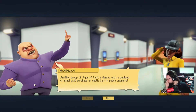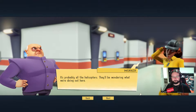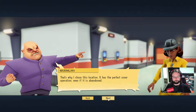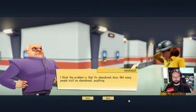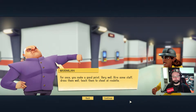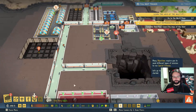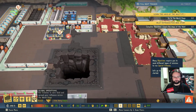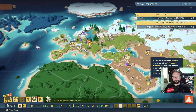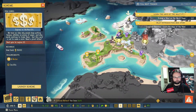Another group of agents. Can't a genius with a dubious criminal power purchase an exotic lair in peace anymore? It's probably all the helicopters. That's why I chose this location — it has the perfect cover operation, even if it is abandoned. I think the problem is that it's abandoned, boss. Not many people visit an abandoned anything. She's got a point. See, I'm an evil genius. Dress them well. Teach them to cheat at roulette. Require you to send different types of minions to run special schemes. Let's go to the world stage to get started.